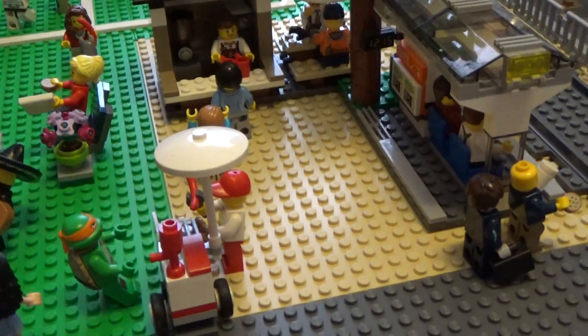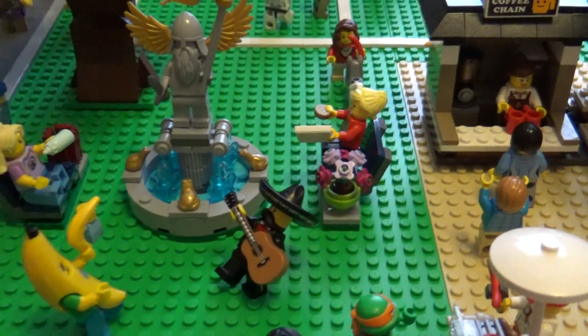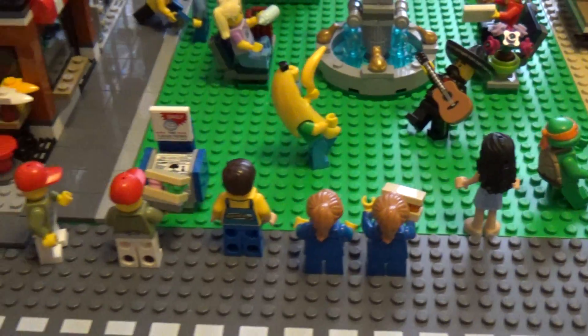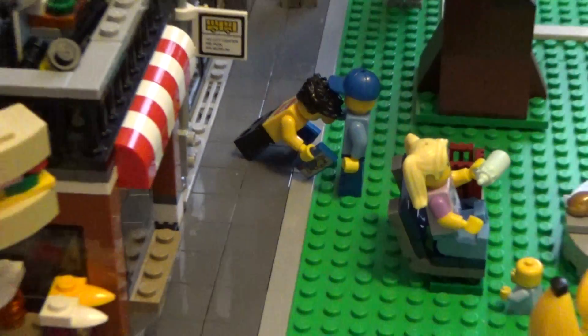We've got a few people waiting at the tram stop. One of the Ninja Turtles is getting a hotdog, and some people are getting coffee. The Mariachi Man is performing along with the Banana Suit Guy, and several people are watching on. Oh, it looks like the LEGO employee fell over — oops.